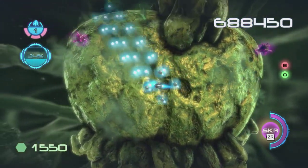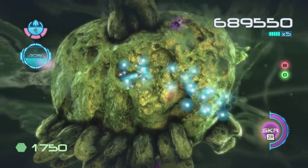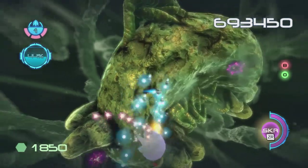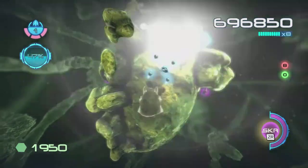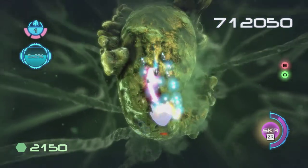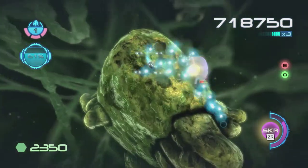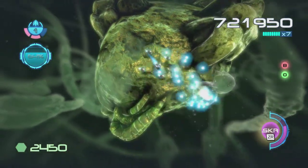Now this might seem a little easy, and that's because it is — this is only the first cluster. Things do get ridiculously difficult as you go on. I don't know what these enemies are called but they're quite cool — they're sort of invisible until you start firing at them. I haven't used my special weapon at all, so let's give that a go. It's worth using your special weapons when you get them, especially in the later stages when it gets really difficult. And use them on the bigger enemies preferably — you don't want to waste it on an enemy that can be killed easily.